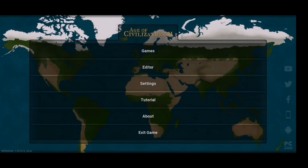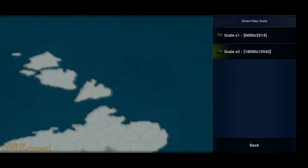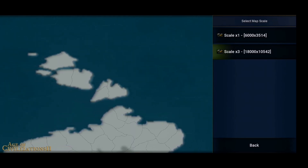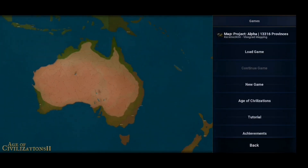So this is Project Alpha mod. There are some things I want to discuss before we go to the actual scenarios. For Android users like me, when you load the game it gets stuck at 49. If you do get stuck on that screen, just exit the game and reload it. Once you reload it, it should stop bugging, but then you might get a crash message asking you to restart. To fix that, go to games, visit the map, press Project Alpha — this mod has 13,000 plus provinces. Change the scale to times three, and the game should reload and take you back to the main screen. The bug should be gone after that.